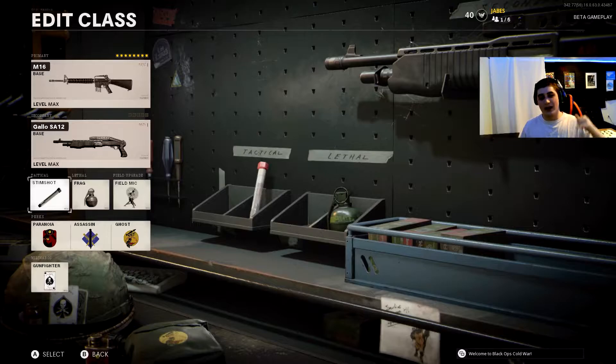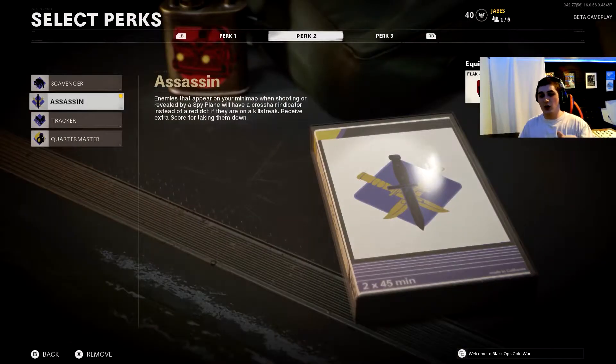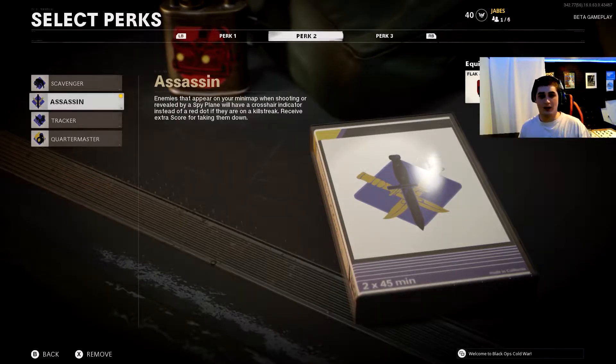We got stim shot, frag, and the field mic. I think stim shots are the best tactical in this game — you need them. For Perk 1 we got Flak Jacket, Perk 2 we got Assassin, and Perk 3 we got Ghost. Assassin is a new perk so I'm going to show you guys real quick.